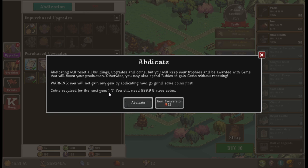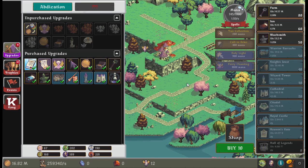Coins required for the next gem: one trillion. So I need one trillion coins to get one gem. It's usually a very pricey process to restart the game.